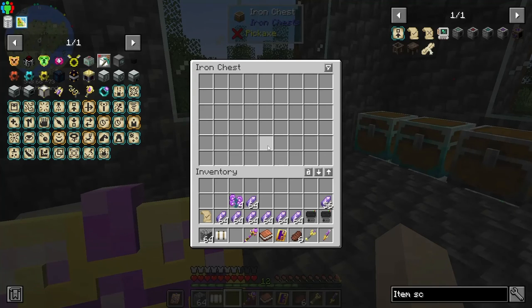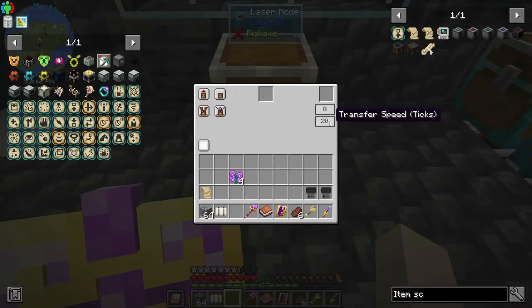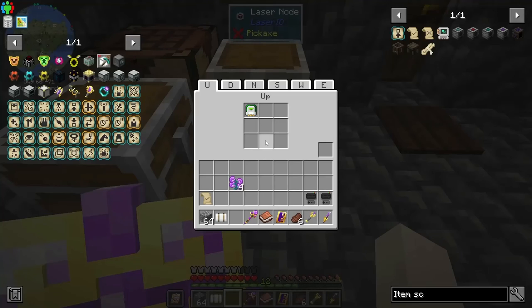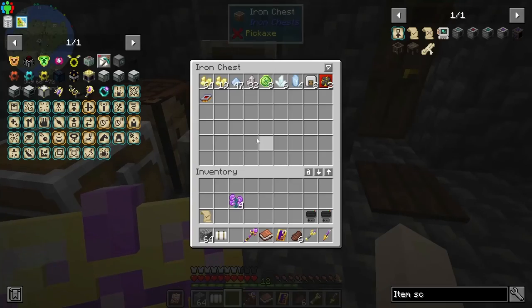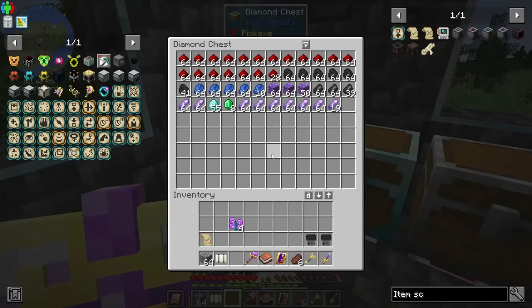I figured out the miscellaneous chest issue — it was getting only half the items. I thought maybe the chest couldn't pick them up fast enough, but you can't make it faster. What I had to do was set the priority to a negative number, and then it stopped having that issue. As long as it's negative, it now sorts properly.